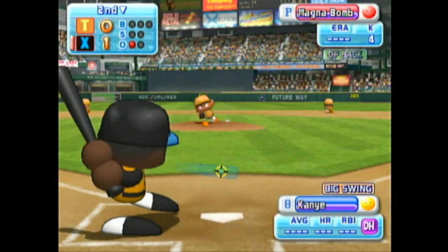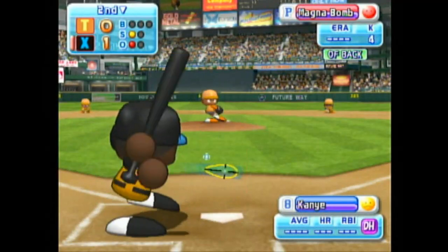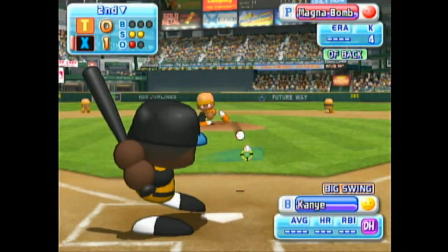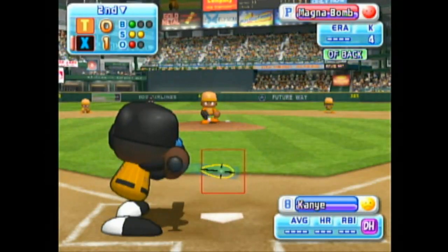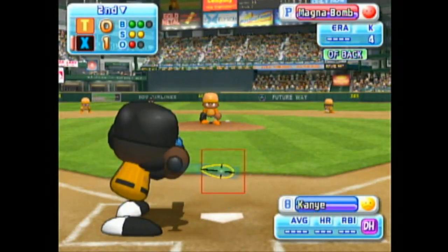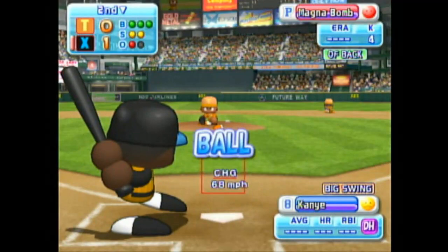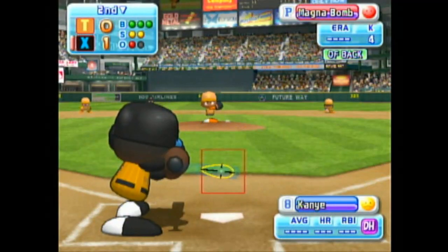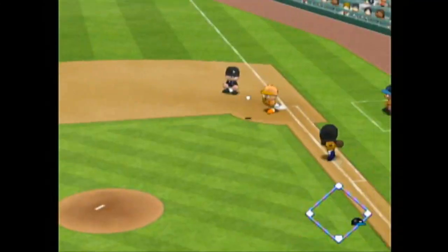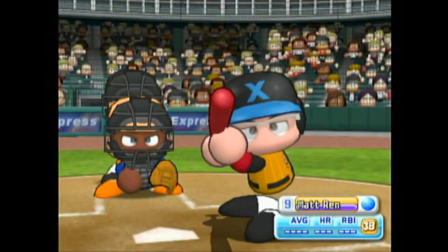Next at bat, West. Here we go, the first pitch — he swung on it. That's a strike. Count 3-2. Pulled inside, thrown to first — out. Two away. West is retired on an infield grounder.